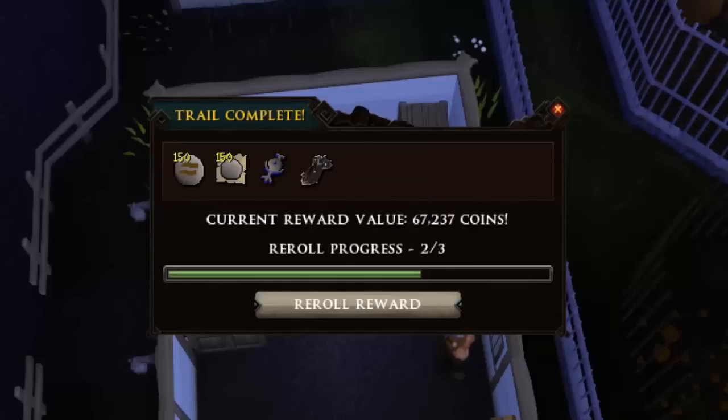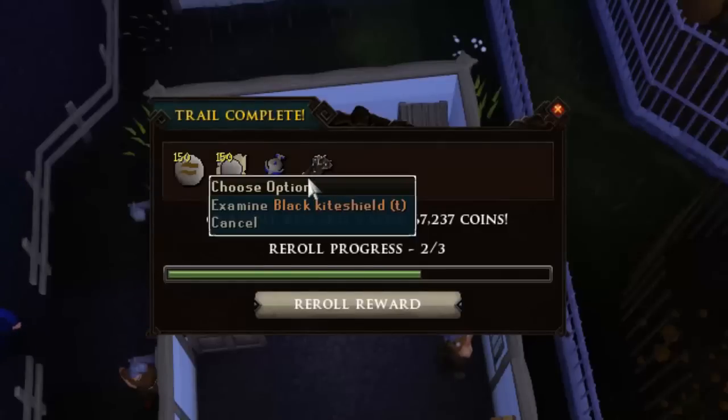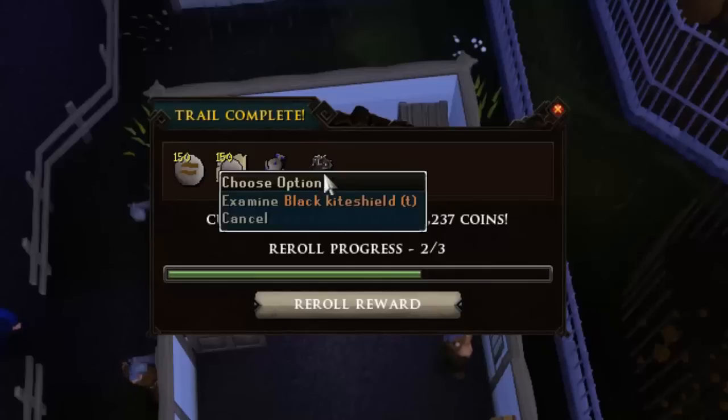And 150 Pure Essence — we can always use Pure Essence for our nature Wicked Hood dailies. But Black Kite Shield Trimmed, that's kind of funny for my second ever easy clue.